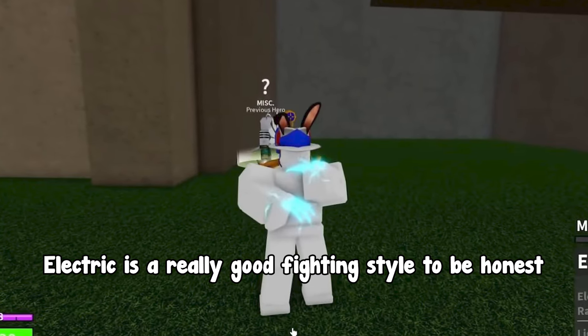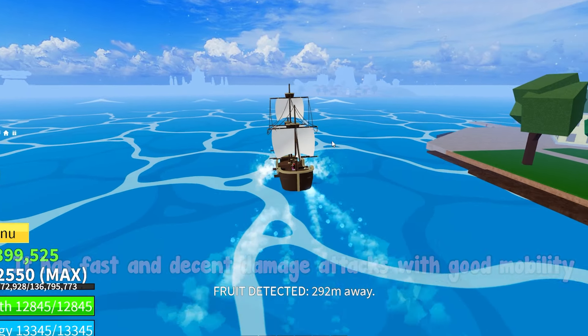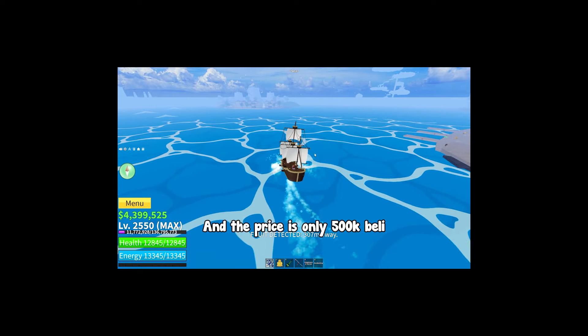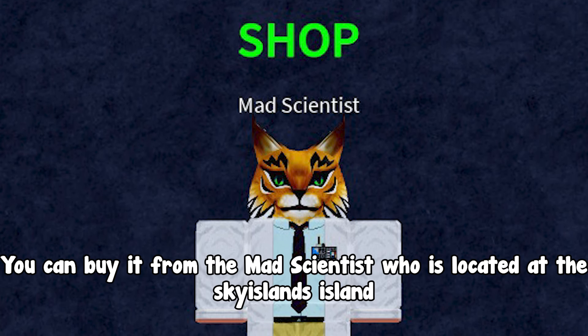Electric is a really good fighting style to be honest. It has fast and decent damage attacks with good mobility. But more importantly it's very easy to use, and the price is only 500k Beli. You can buy it from the Mad Scientist who is located at the Sky Islands.